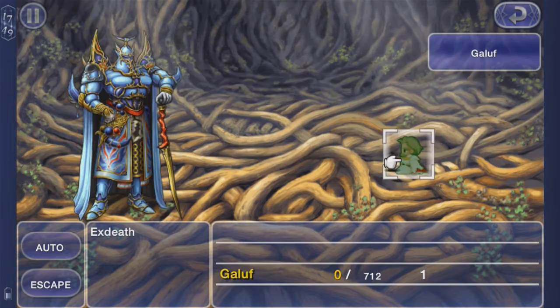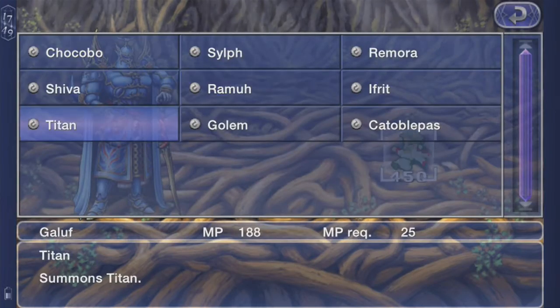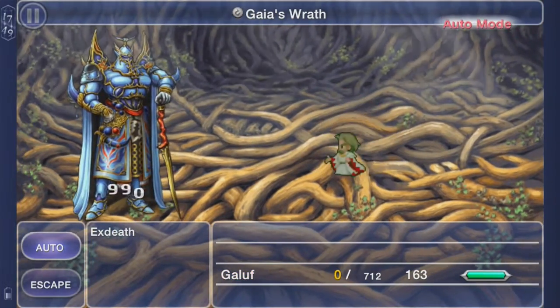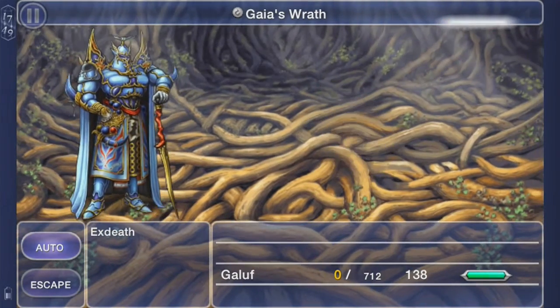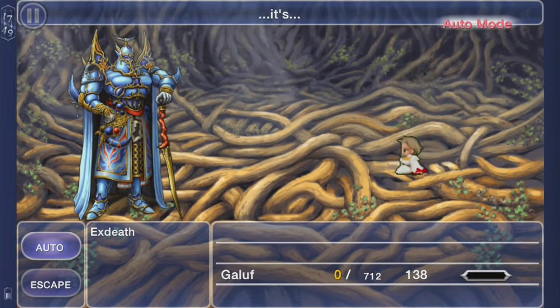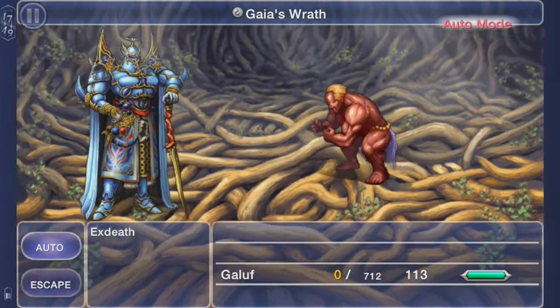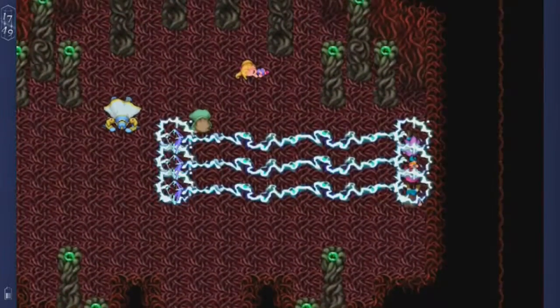I might need more MP — I hate to do this but I need it. That's kind of why in this battle you don't want to make him a mage, but oh well, you have no choice. Summon Titan — keep going, come on, demolish this guy. I've taken like freaking 100,000 damage already and he's still not dead. Damn Galuf — he's on something. And he's down.